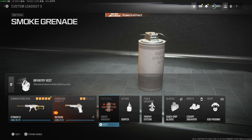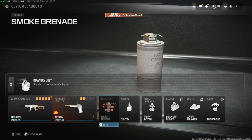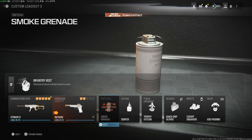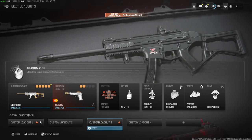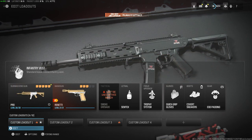Those are all my classes. As you can see it says 'can't be used in this match,' but you can run smokes even going into Hardpoint — when you spawn in it will automatically switch to the stun, so you don't need multiple classes; one class can do it all. Also, I forgot to mention: the Infantry Vest is the vest I use on every single setup — every setup is Infantry.